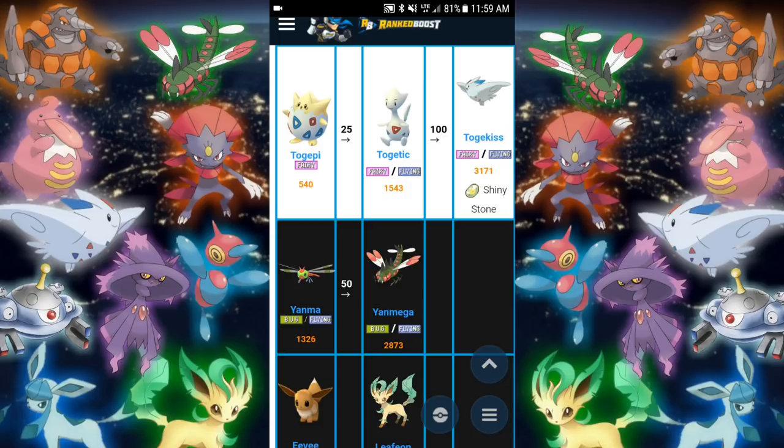For my personal favorite — Yanma — the dragonfly! I used him in the main series games with Focus Sash, Speed Boost, and Protect with Bug Buzz and Air Slash. He would just destroy, I'm telling you. So I'm excited for that one — make sure you save up candies for Yanmega. I'm probably even going to walk a Yanma just to collect even more candies.